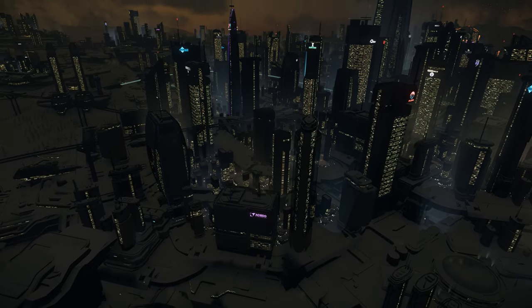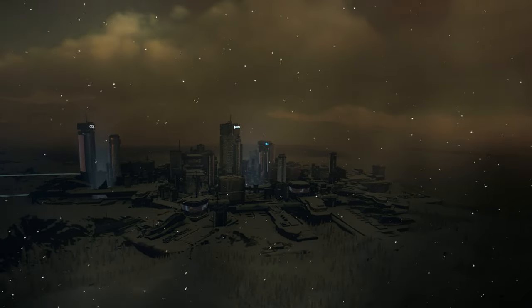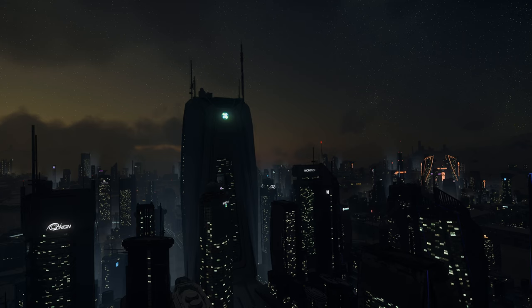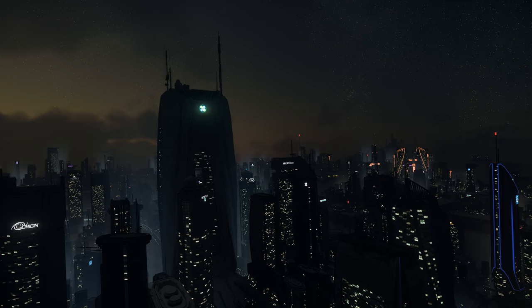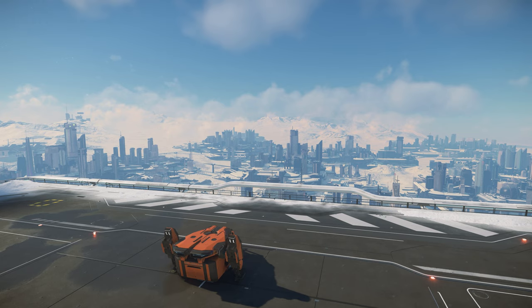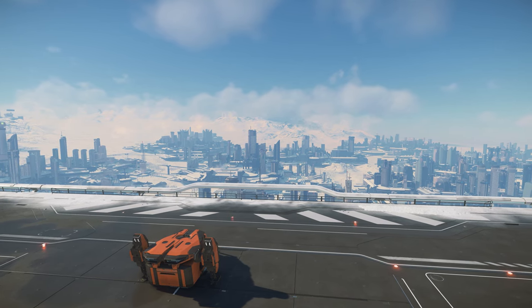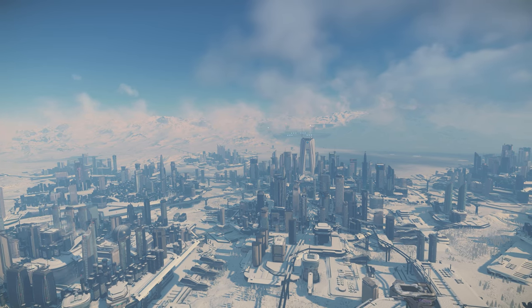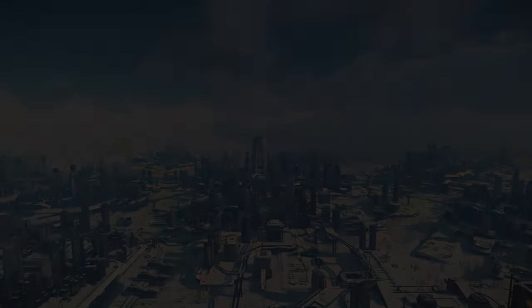As with many places in Star Citizen, some of the most impressive views happen at sunrise and sunset. There is definitely a corporate feeling to New Babbage, but it's a clean, technology company sort of corporate feel, like what you might expect from Apple or Google. Lots of the rooftops have landing pads, which helps to make New Babbage feel like a more explorable location for players too, without artificial no-fly zones where they don't need to be. All of these elements together make the Ice Lake City one of my favourite places to visit in Star Citizen.